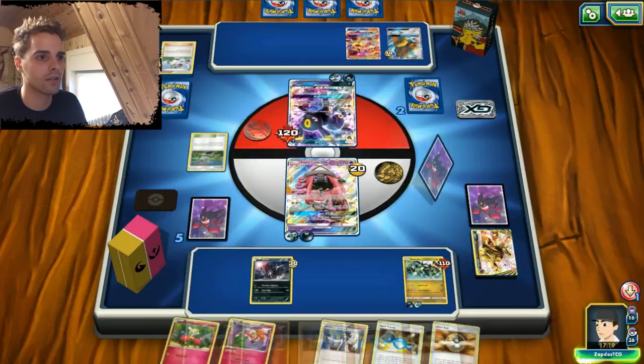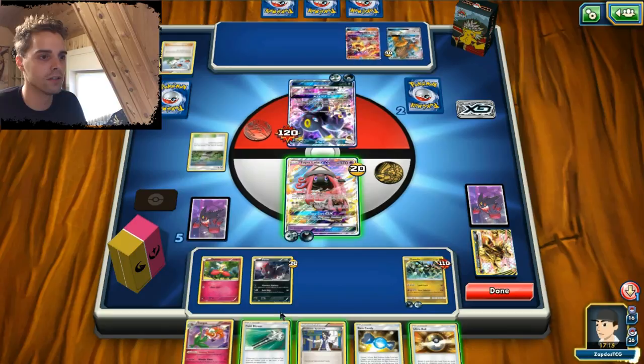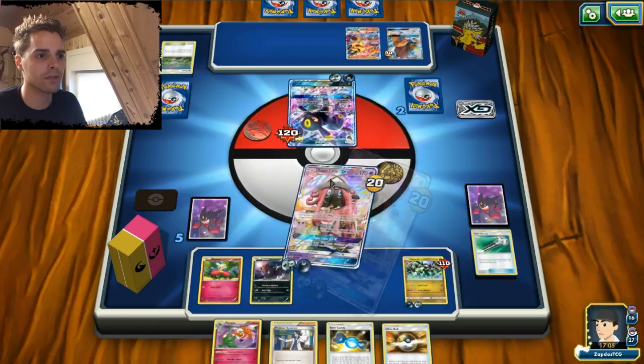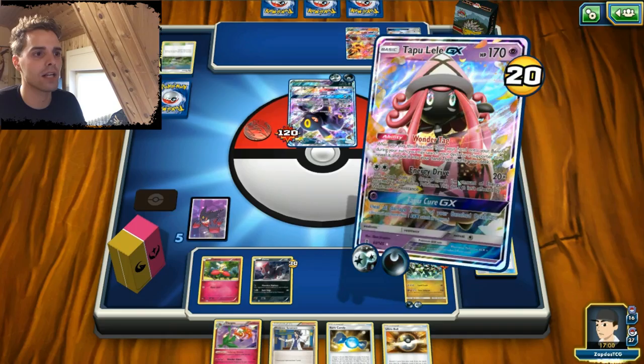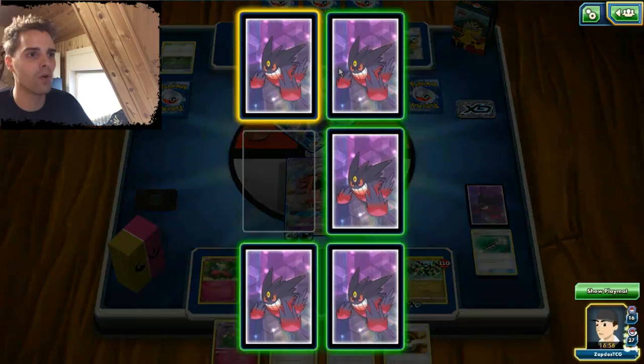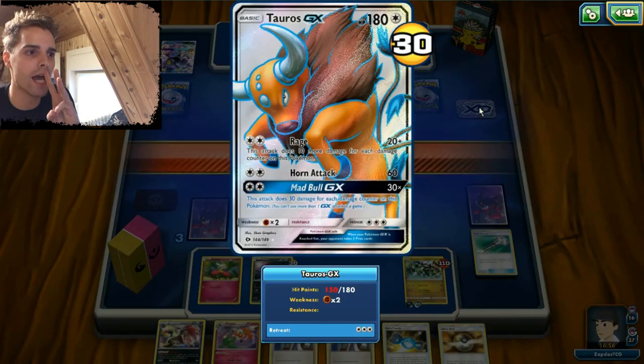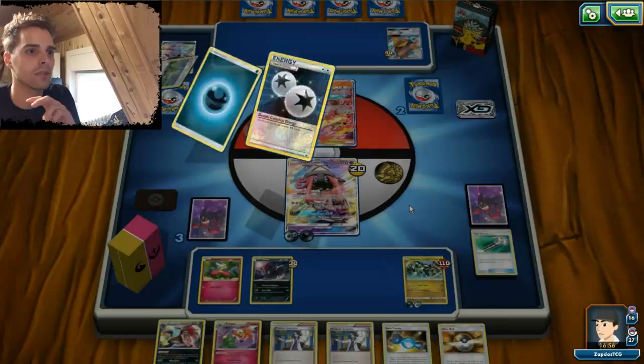We're gonna promote Tapu Lele. Now we can get ourselves Flababy back on the field for next turn using the Rare Candy evolution. Let's get rid of that Po Town while we still can. Energy Drive will be enough damage to get ourselves two more prize cards. There we go — two more prize cards, so we're closing in on the game. He only has three cards and I don't think he will be able to respond with something crazy. Even a Mad Bull GX with a DCE will not get the KO. We already used two DCEs, so he'd need a DCE and a Choice Band.